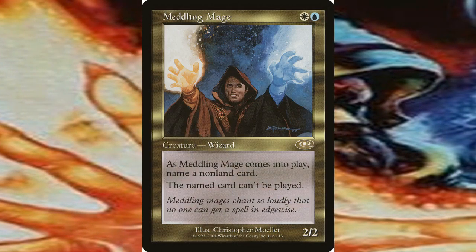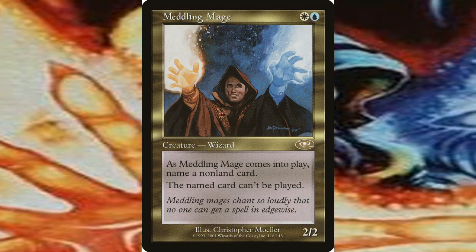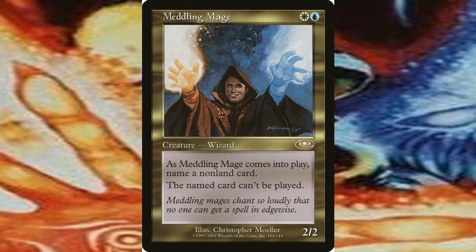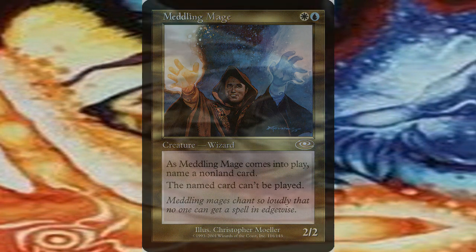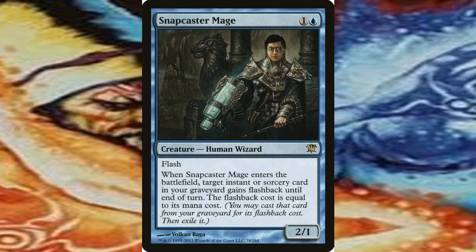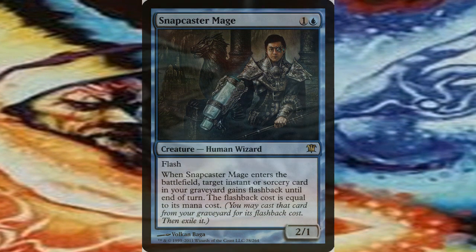The last notable card was Meddling Mage. It was a 2/2 Azorius creature that when it comes into play, a non-land card is named and that card cannot be played. This creature was considered to be the most powerful wizard before the arrival of Snapcaster Mage from the Innistrad set. A sealed booster box of Plane Shift is worth around $350.